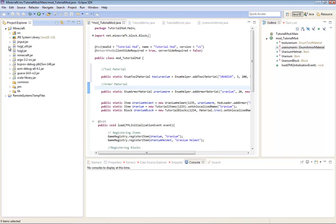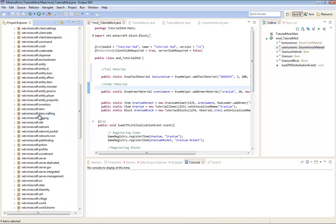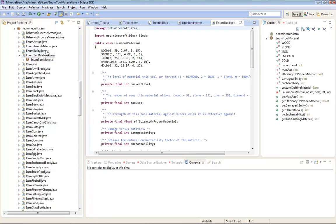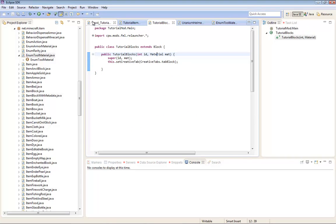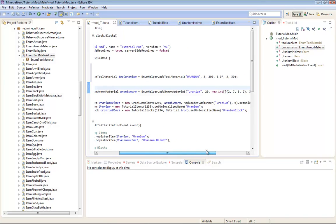Go into Minecraft Source, Net Minecraft Item, Enum Tool Material. Should explain everything here. First one is Harvest Level - three for Diamond. So for Uranium, I think it can mine everything in the game: even Iron, Diamond, Gold, Redstone, and everything.